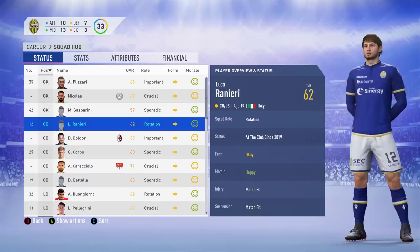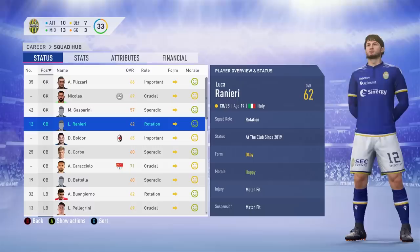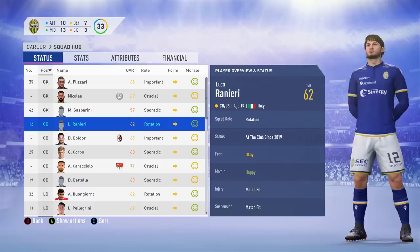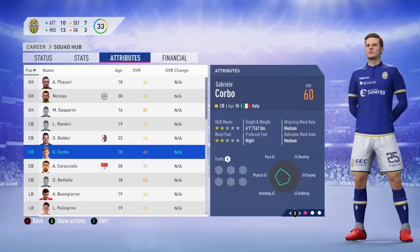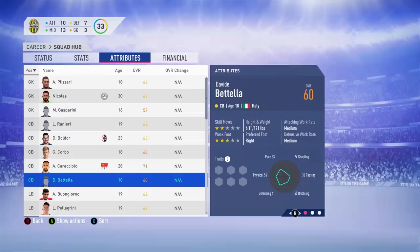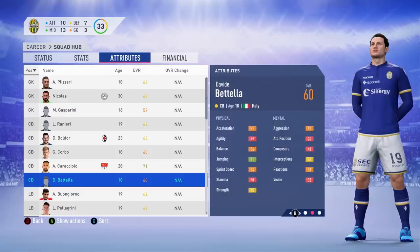There was one main defender we couldn't add in — Gabbia, yet another AC Milan talent who was loaned out to a Serie C team. But we have Luca Ranieri, who was actually in the under 20s team — 19 years of age, 62 overall. He looks quite decent with some solid tackling and balance. Hopefully he can develop as well as Gabriele Corbo, who wasn't in the under 20 side but is joining us here — another promising Italian defender.